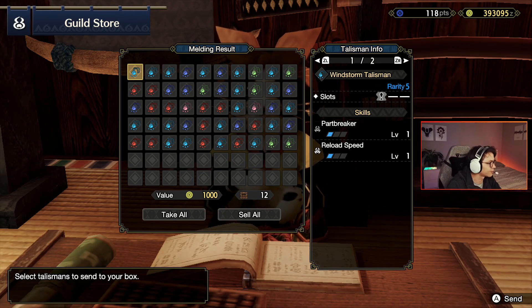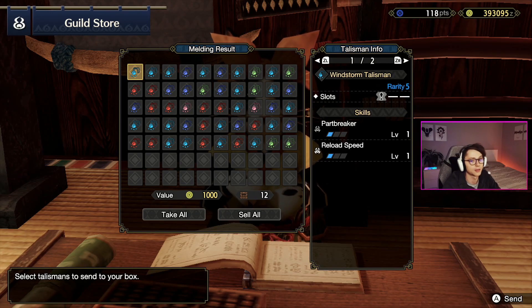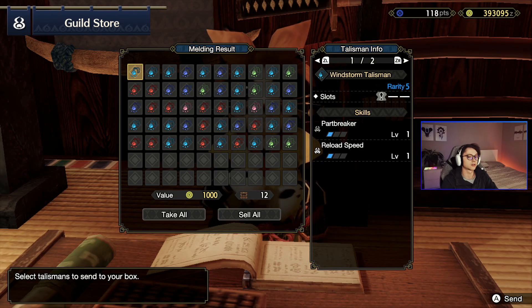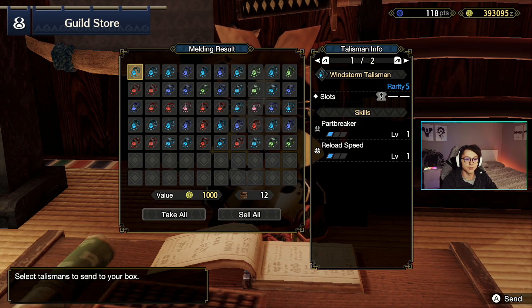12 out of the 50 are rarity 7. The red ones are those we're really going to be looking at. The others could still be good — I've had some amazing talismans that are lower rarity than 7. The rarity 5s can even work. The greens and pinks not so much, but the light blues and dark blues can sometimes be some really good talismans too.